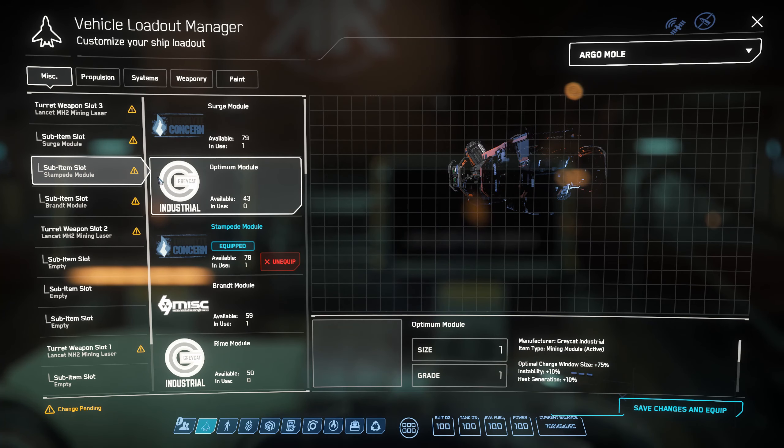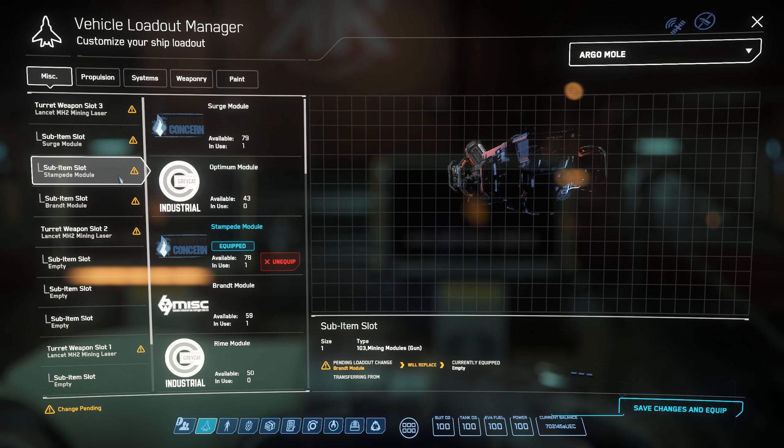Stampede basically expedites the process of breaking the rock. After you get the Surge to the limit you want — the green zone — that's when Stampede comes in. You activate your Stampede and it causes that green zone limiter to quickly fill up. Once it fills up, the rock will break. As long as you don't have your Surge over the red limit and your Stampede fills that green bar, you're good to go.